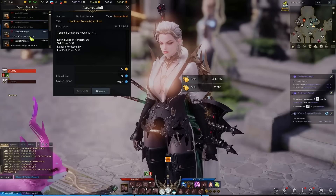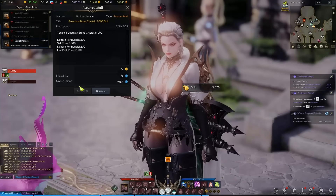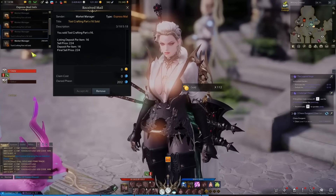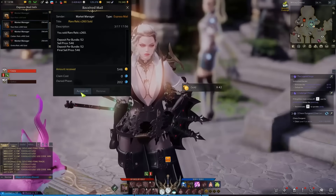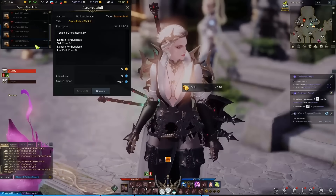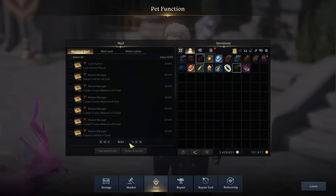Hey guys, this is another AFK gold making guide using the stronghold workshop. For this technique today we are going to be creating tool crafting parts in the tool tab. This is one of my favorite tier 2 workshop methods and it's pretty unpopular due to the amount of variety in the materials, but don't let that fool you — this is a killer gold maker.